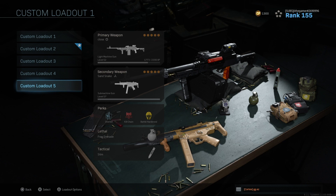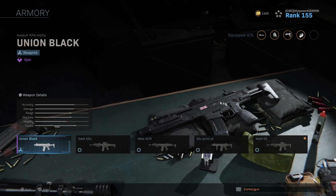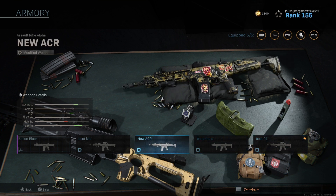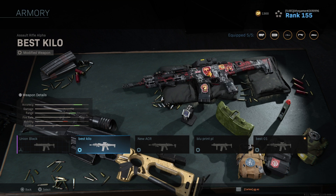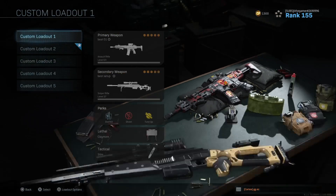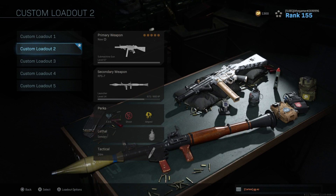That's already one, two, three, four, five different custom classes of the same weapon. I don't see the point of having only 10 custom loadouts when you can have this many on the same weapon with different attachments. You can pick one that has more range and stability, one for long distance, one for short distance, one for run-and-gun — whatever the case might be.